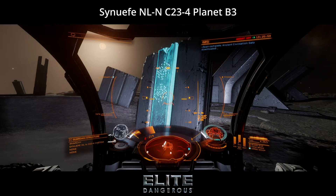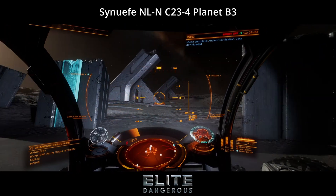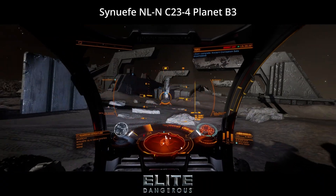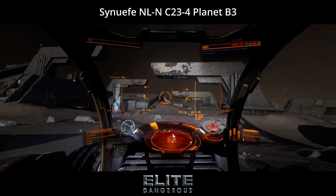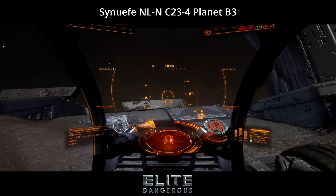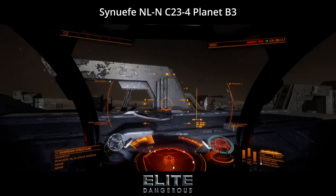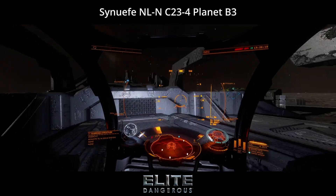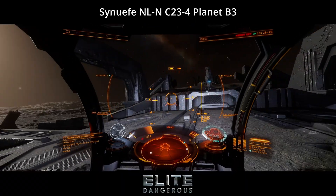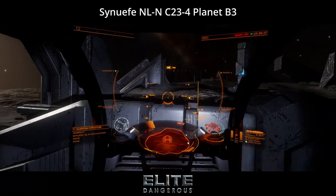Now that you have raised all the pylons and collected your desired materials, it is time to head back to the main terminal to start the timed sequence to obtain the blueprint. You can drive around the perimeter to use a dirt hill as shown earlier, or do as I do — just use the SRV booster to jump up the two steps to the terminal. Up to you.